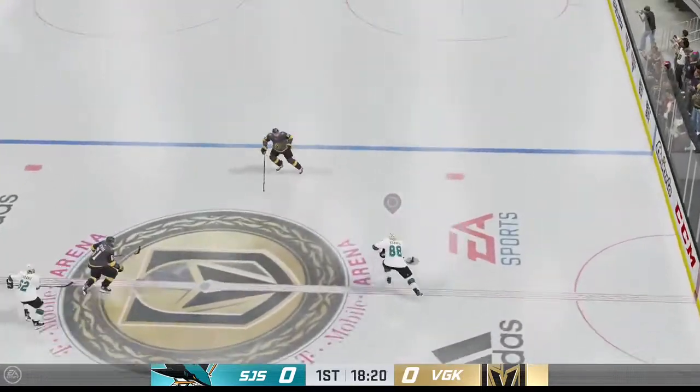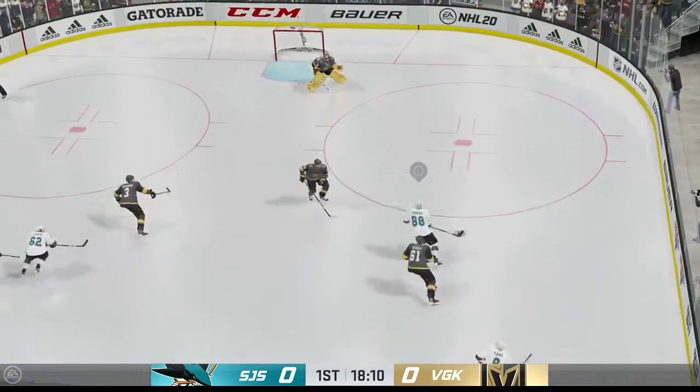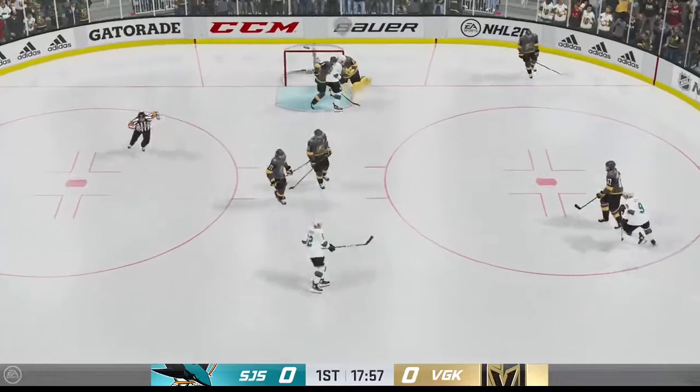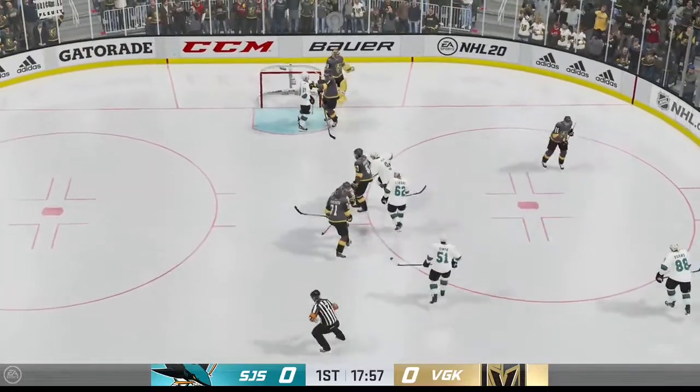He had some use of the stick there. San Jose's in now, takes a shot. Gobbles the puck up there with the chest. And there's the whistle stopping the play.